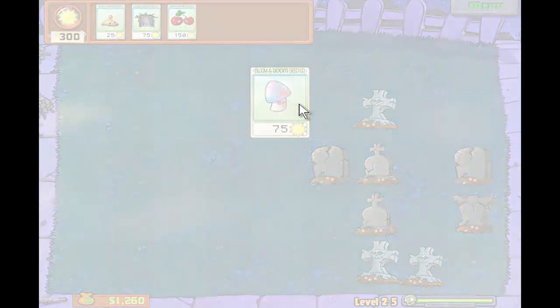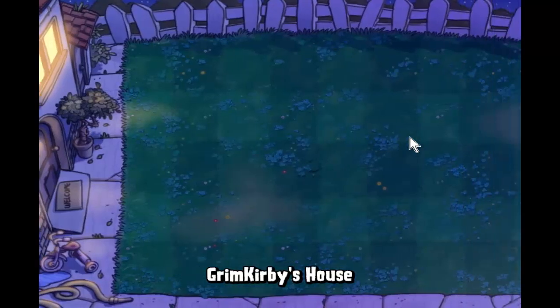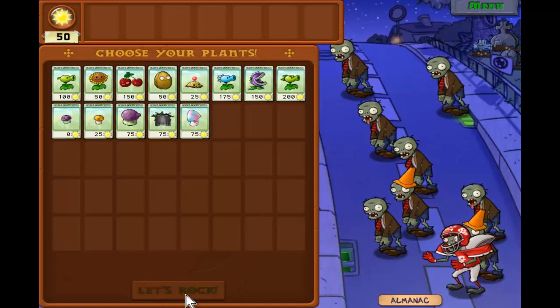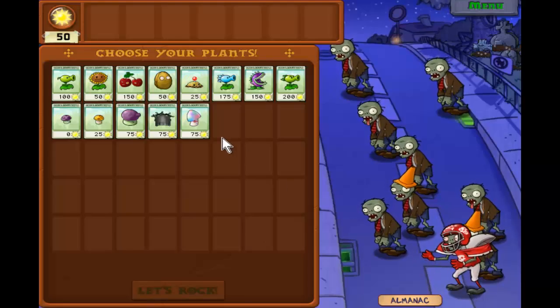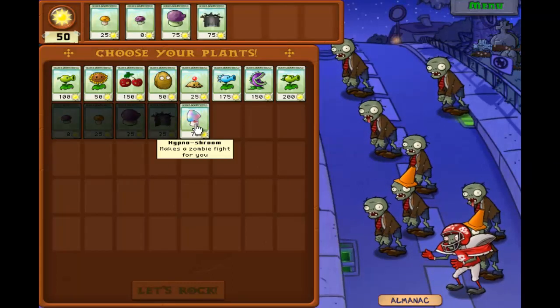We get this shroom - it's called the Hypno Shroom. It makes a zombie fight for you, which is very helpful for the football zombies. Football zombies are very vicious - they basically run extremely fast and they eat very fast. They have a decent amount of hit points too. So they're really a zombie you just want to either slow down, or in the case of this level use a Hypno Shroom to turn them against your zombie enemies.